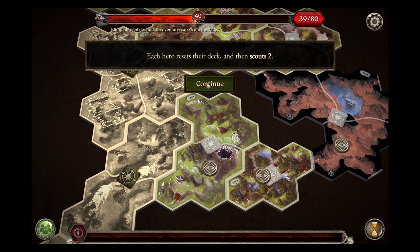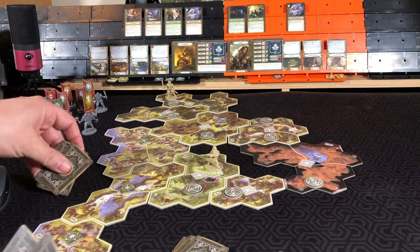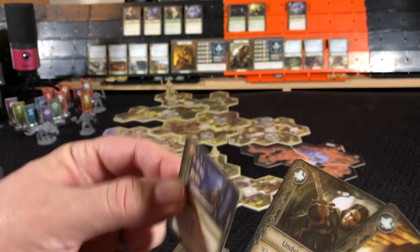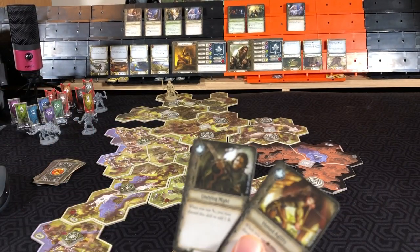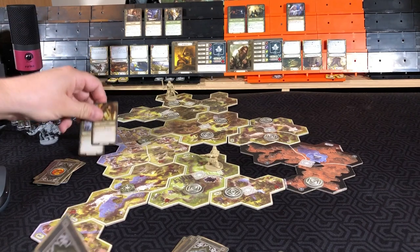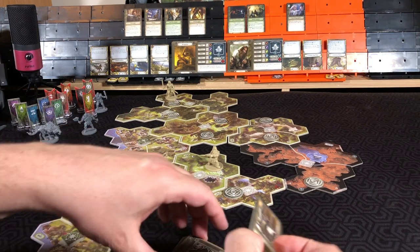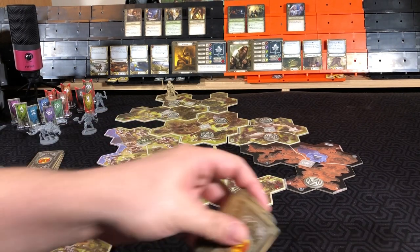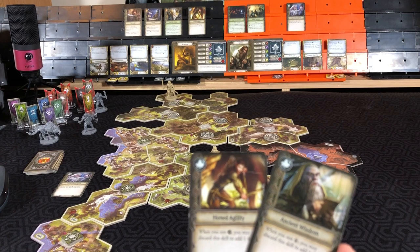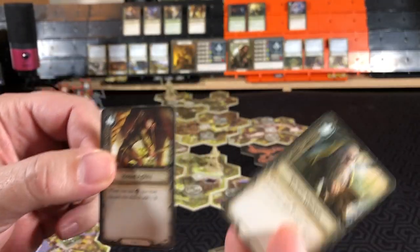Rally phase — each hero resets their deck and scouts two. Aragorn will look at three cards. He will put Strider on top of his deck. Agility is not the best, so we will prep that and put the might on the bottom of his deck. Gimli will scout two — wisdom and agility, neither one is good for him — so once again we will go with Agility, prepping that and putting this on the bottom.